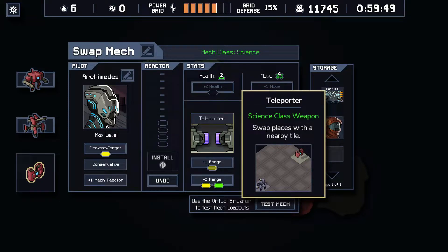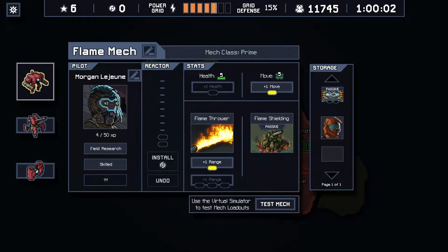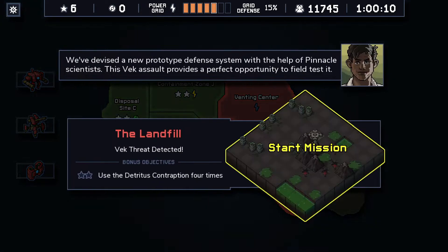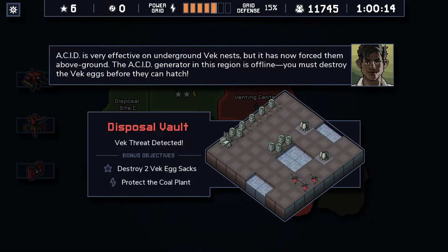We have incredibly massive range now - the thing can be four tiles away, and he can also be super far away because of his special ability. We got one more mission to do. I think it makes sense to do this one - use the Detritus Contraption four times, or destroy two Vec Egg Sacks. We will have a really easy time with this one.